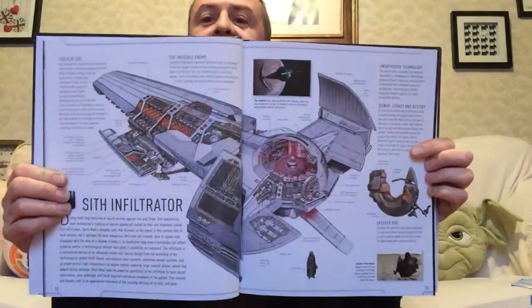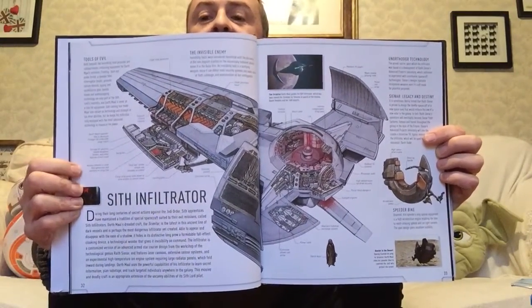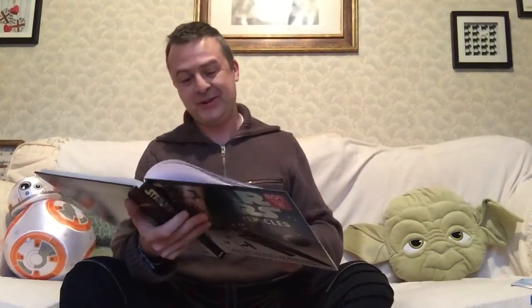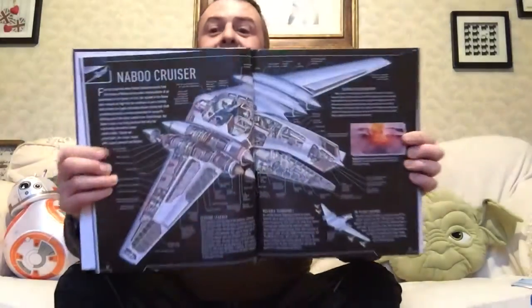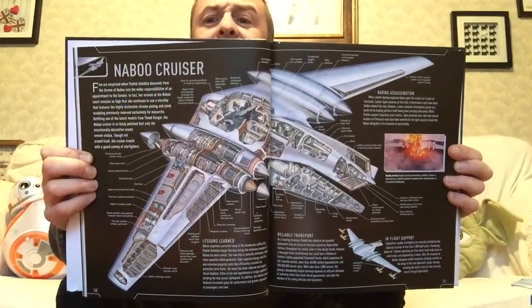The Sith Infiltrator, which of course we see Darth Maul piloting in The Phantom Menace, and also that Chanaf Cha is in command of in the Lando one-shot. I have no doubt it will turn up somewhere else also. There we have the Naboo Cruiser — I think that's the type that gets blown up on the landing platform at the beginning of Attack of the Clones.